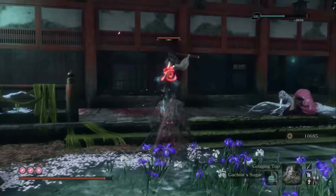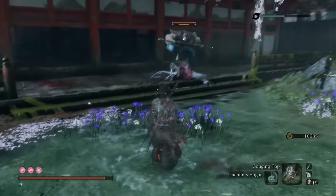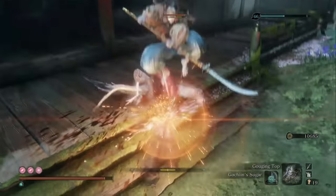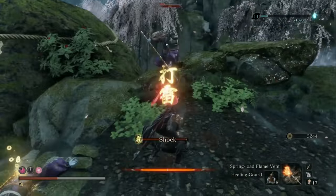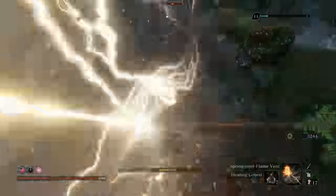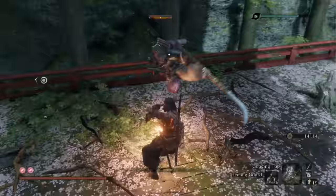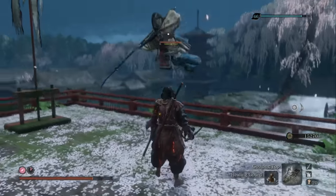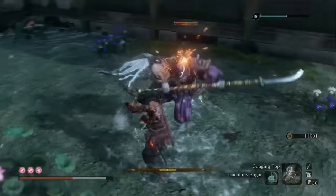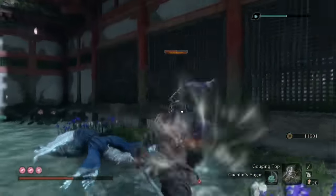At number 6, I have the Okami Warriors with Naginata Spears — including both the regular and lightning versions. Overall I think they're really cool and have pretty fun movesets, but I just don't find them quite as fun as the ones who use katanas. I like them quite a bit, and when they're firing on all cylinders they're absolutely exhilarating, but sometimes they're kind of inconsistent — too often they'll just get stuck in a loop using the same attack over and over. But when they're not tripping out, they have some great slams, thrusts, and sweeps, and it's a lot of fun.